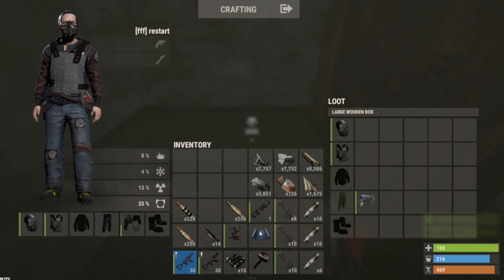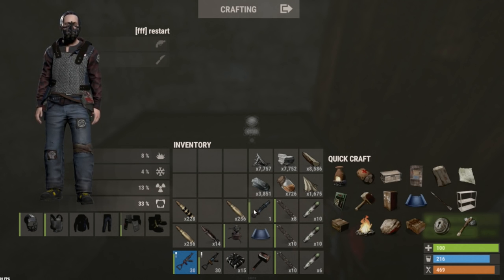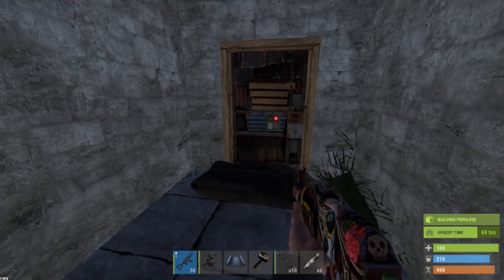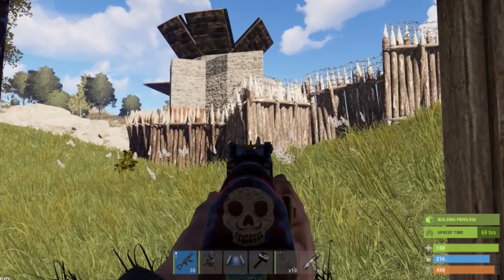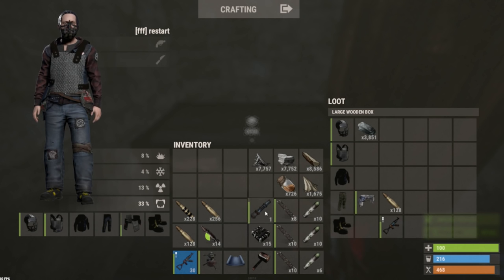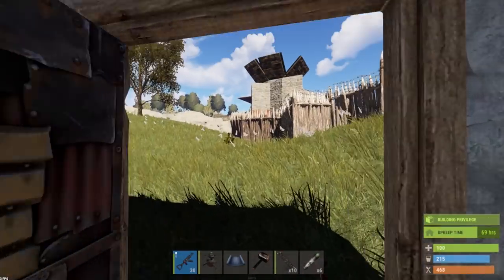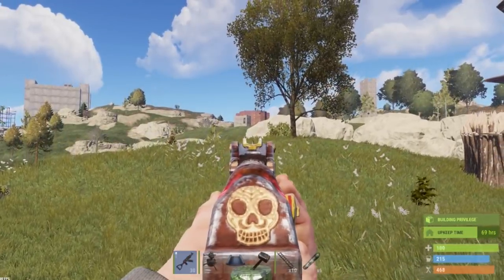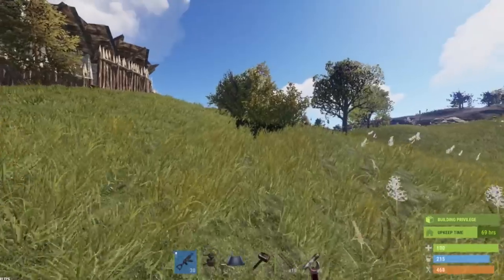I'm gonna throw a turret up for sure. I'll blow one of the walls — it's a high wall, there's wooden high walls. I'll set up the turret so it'll guard where I'm gonna go in. I'll put my stuff away right now and check it out, then see where I want to actually go in. It looks like people might be raiding that metal base really close.